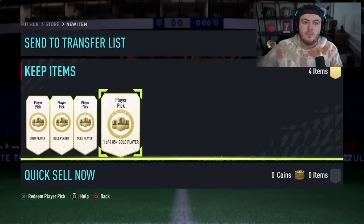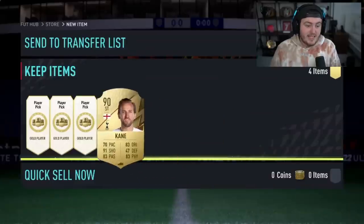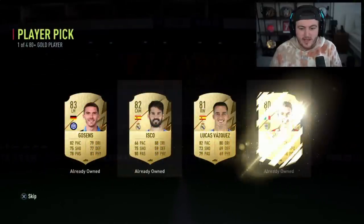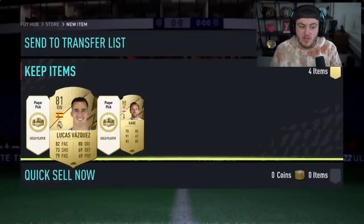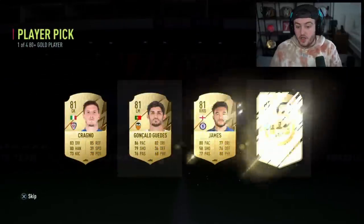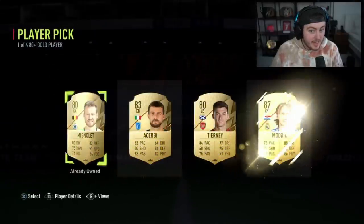I haven't done any 80-pluses yet — we're going to do this in tomorrow's video. We'll see how they are here as well. I like the 80-plus player picks because they're cheap — only a gold non-rare squad with 40 chemistry — which allows you to build up fodder for the Icon Moments pack or the 85-plus player pick. Two in so far and the best has been an 83. Third and final player pick — 87 Modric. Good fodder. We'll take that. Thank you very much, EA.